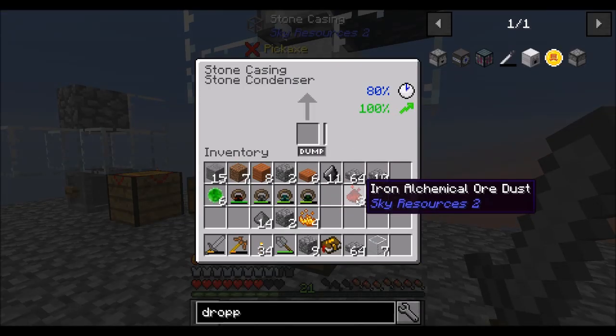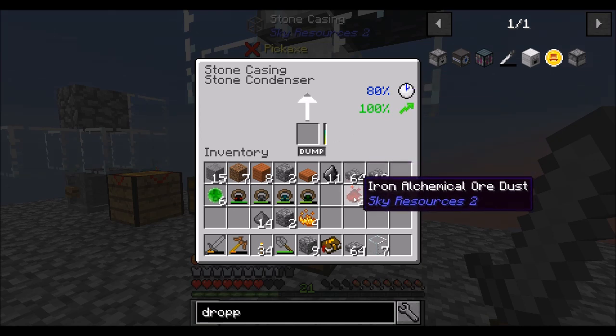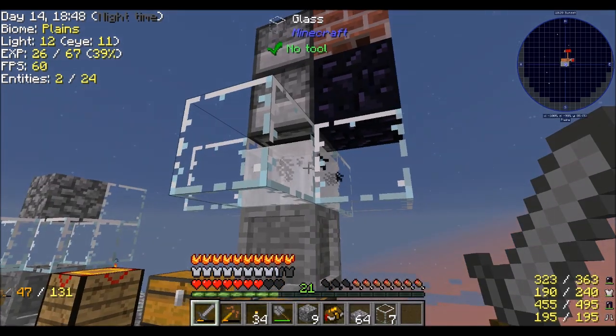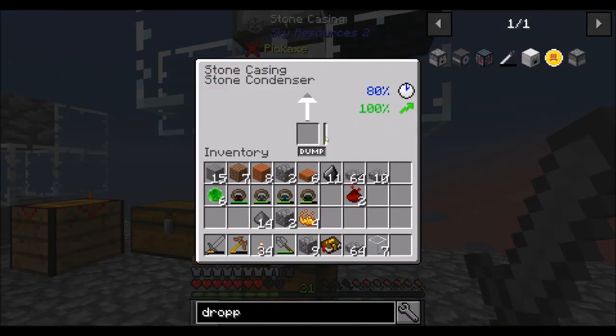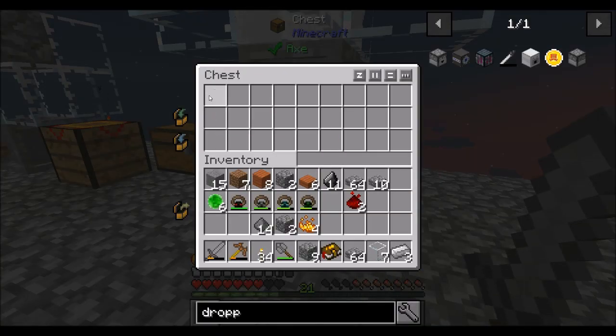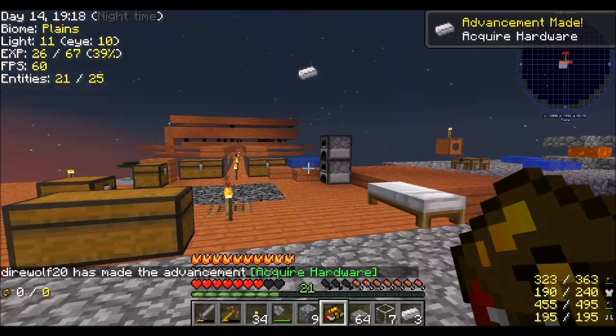Should we do the thing? I think if I just throw an iron ingot in there it's going to start processing. Remember we're at speed and efficiency — these two things relate to how much iron we're going to get from a single alchemical ore dust. We might get three ingots from one dust with our current speed and efficiency. Yes — we got three irons! Achievement get: Acquire Hardware. Quest complete — Iron! Woot.